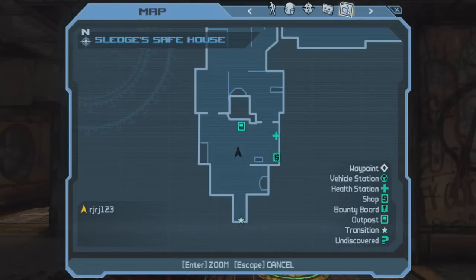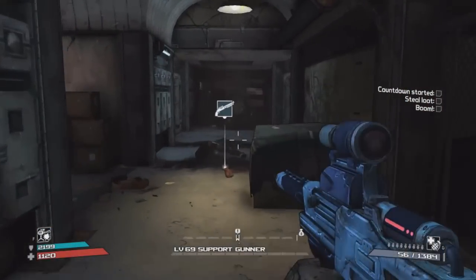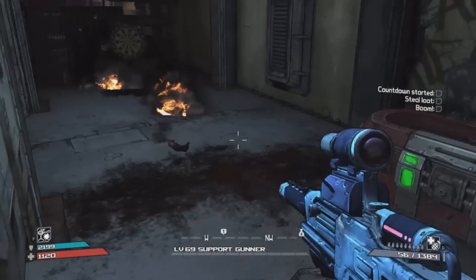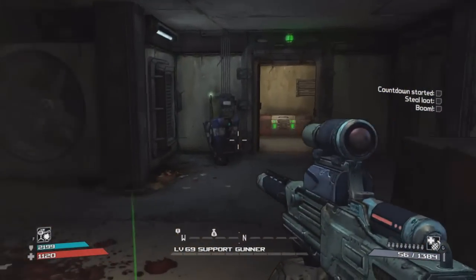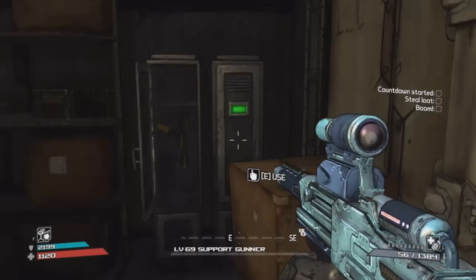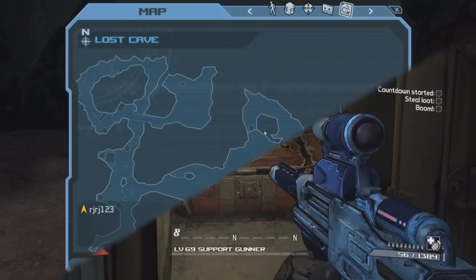There's a total of 10 Claptrap rescue missions in Borderlands 1 and the first one is located in Sludge's Safehouse, as you can see here on the right. This is the first one in the whole game. He's down this little hallway — I've already done this on my Roland. This Claptrap opens up a door after you rescue him which leads to a chest.